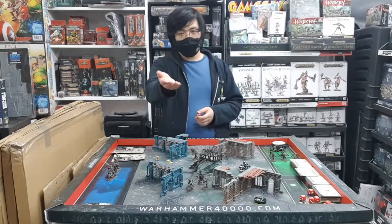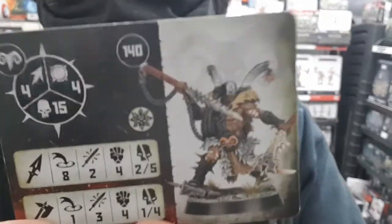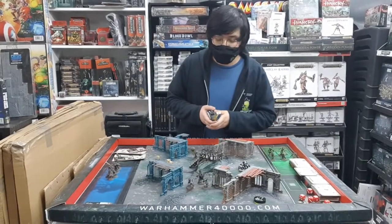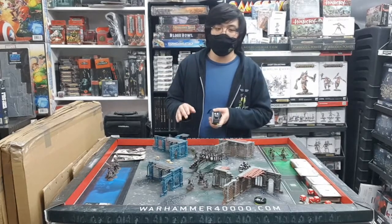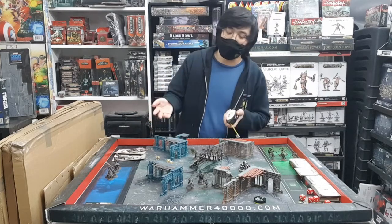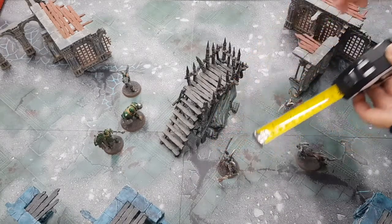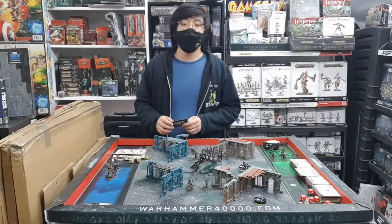Since you have the initiative, you will go first. Let's say you choose to activate the First Fang — this guy over here. Let's try to move him and attempt an attack. He can move 4 inches as shown here, and his move can include horizontal as well as vertical movement. But generally, he can't end his activation while climbing up onto terrain, otherwise he will fall and possibly take some damage. Let's move him 4 inches over here so he'll be closer to one of the enemy fighters. He's in line of sight.